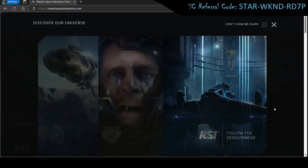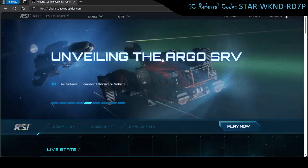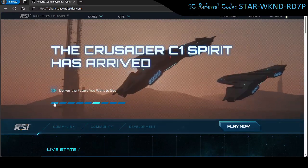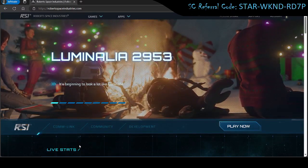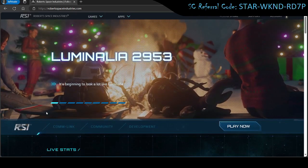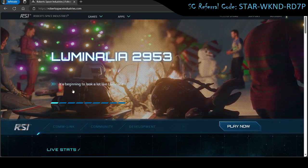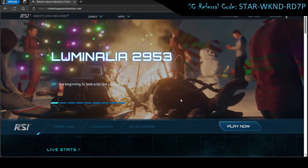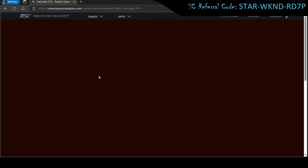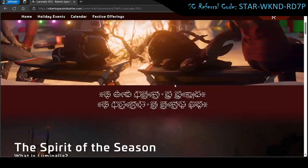Go ahead and close out those tabs for now. Once you've got the main page, you'll see there is currently a Luminalia discount going on — that's kind of like their in-game representation of Christmas, while still remaining neutral to a degree. Go ahead and click on the Luminalia section and scroll down.